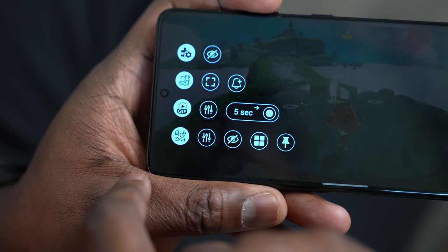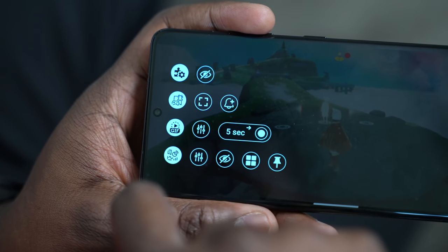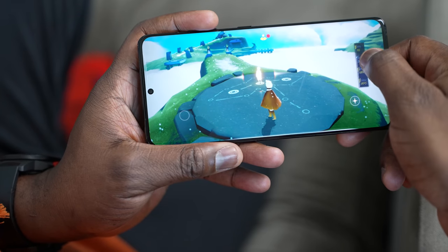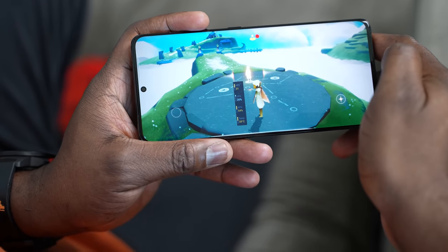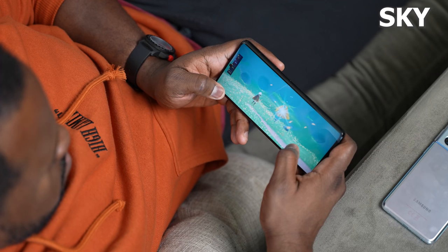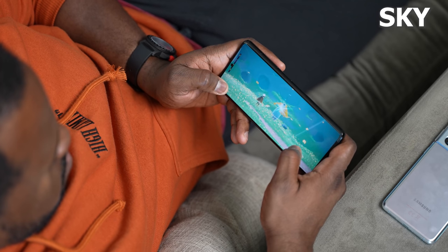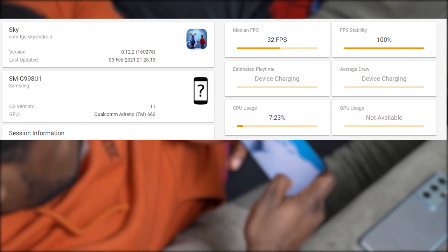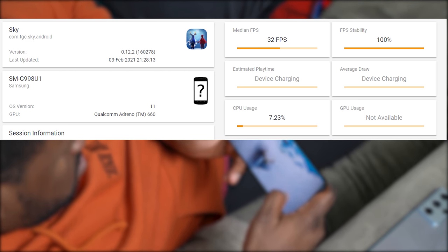RAM usage is broadly similar across both devices. I also want to mention the Game Plugin — a built-in tool for Galaxy devices available in the Galaxy Store — which shows FPS and lets you customize overlays on any side of your screen. It confirms what I'm seeing in GameBench. One more game you guys mentioned is Sky, which is locked at 32 FPS on both the Snapdragon and Exynos versions, so there's no difference there. It's a lovely game worth checking out.